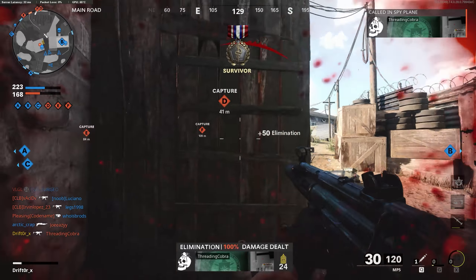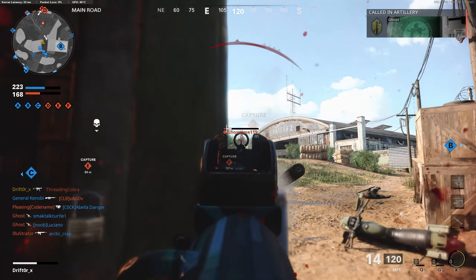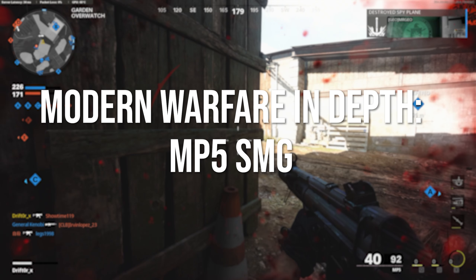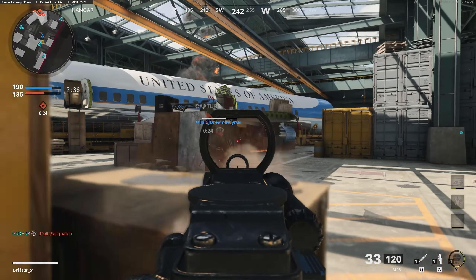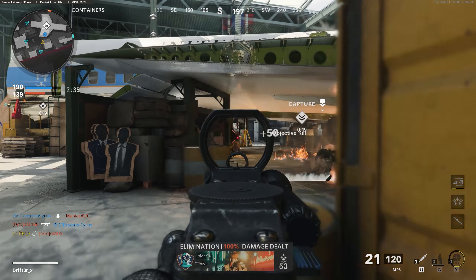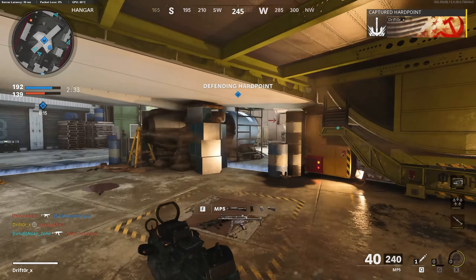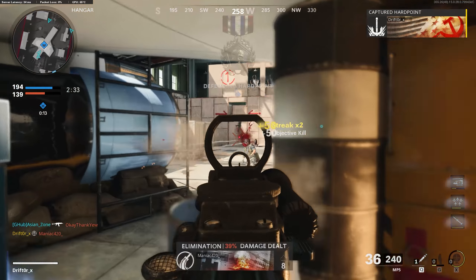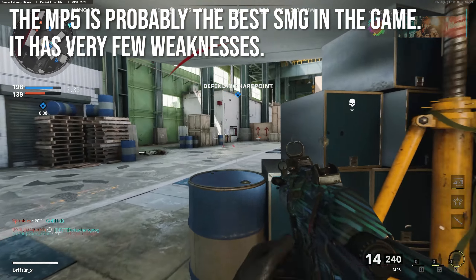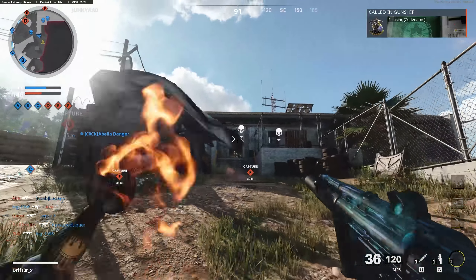Hey guys, Drifter here. Welcome to Black Ops Cold War In-Depth. In today's very first weapon review episode, we're going to be taking a look at the ever so popular MP5 submachine gun. Since all of the weapon stats are now public and in-game, I no longer have to hyper-focus on numbers. The MP5 is probably the best submachine gun in the game, and it has very few meaningful weaknesses, which is why everybody and their grandmother is using it.